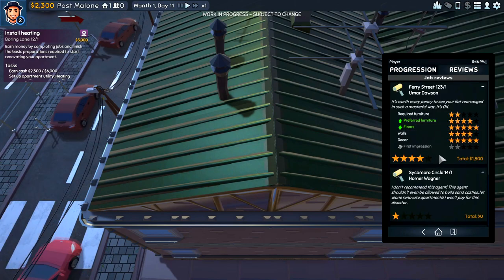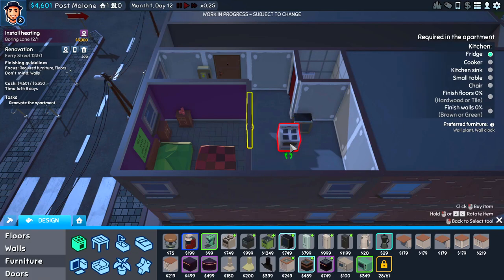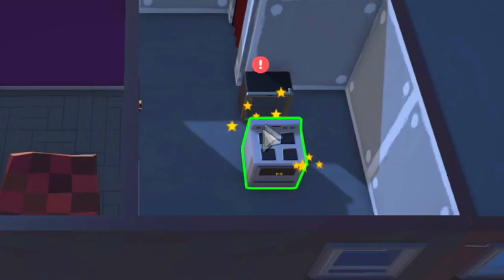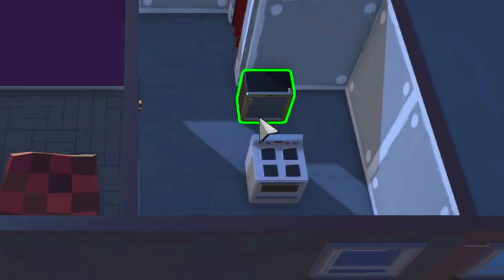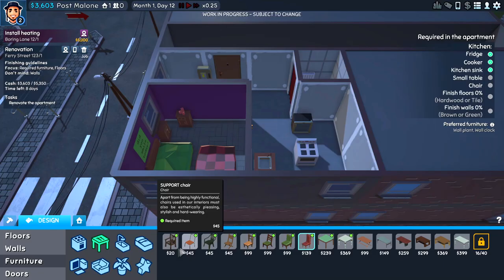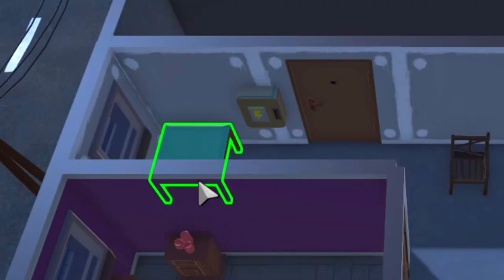They gave me four stars — what a bunch of fools. In the kitchen they'd like a fridge — this is the cheapest little fridge, we'll shove it in the corner. An electric cooker right in front of the fridge — let me move it back a tad. They'd also like a rust chair and a marine table.